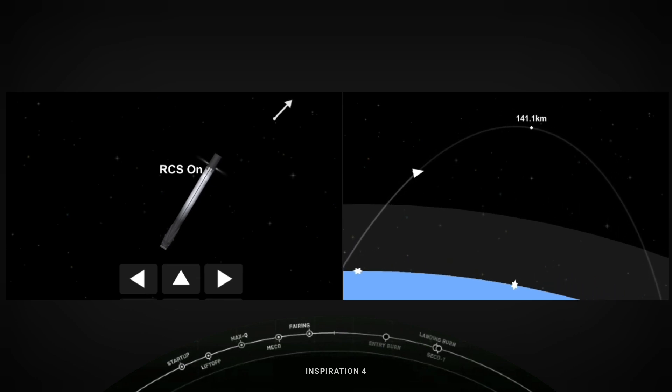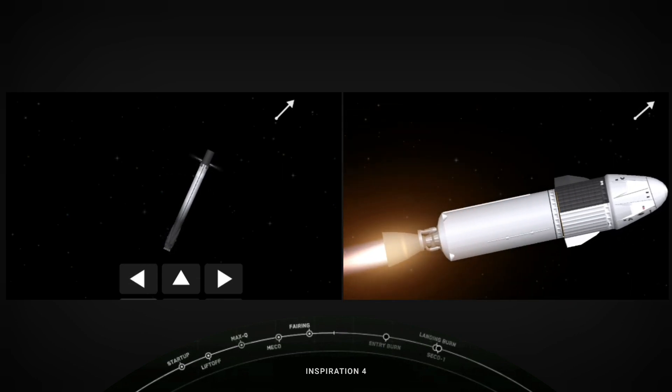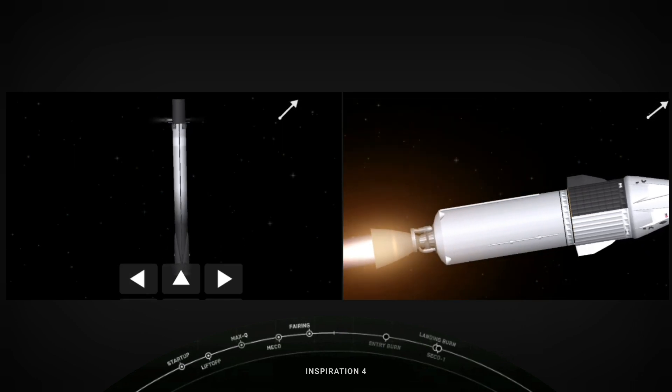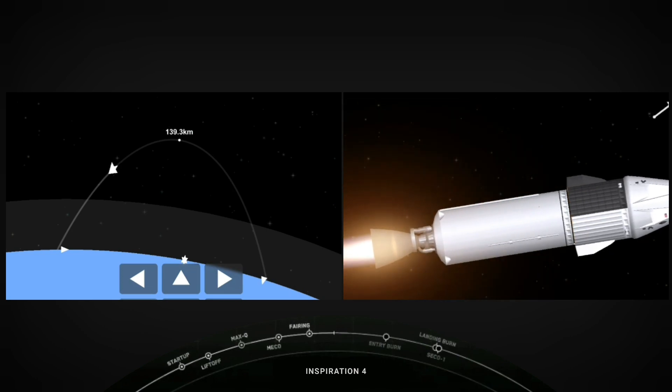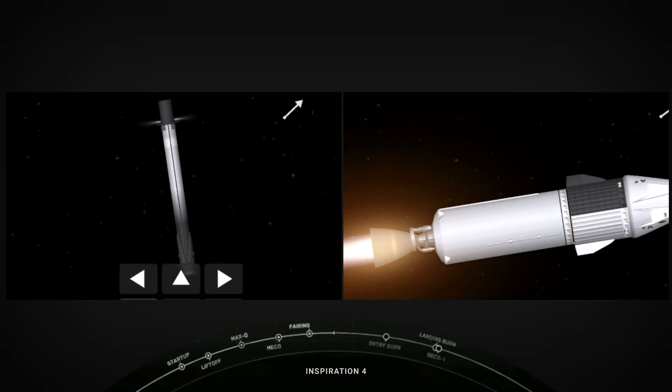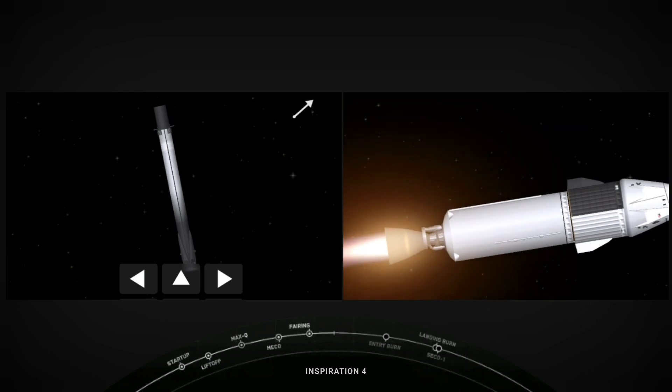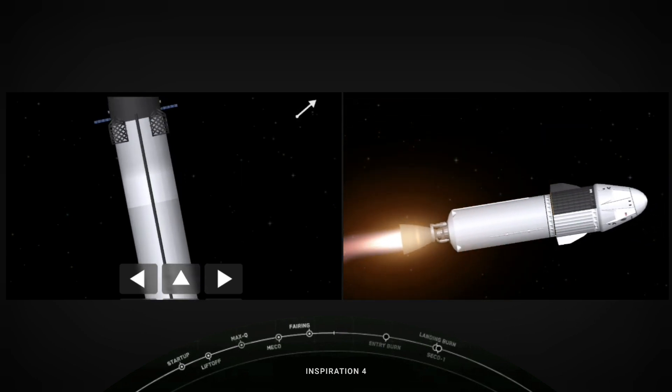You can see on your screen on the right-hand side that the second stage has ignited — that's the M-VAC engine. The crew felt another kick in G's as it ignited. Officially, the Inspiration 4 crew are now on their way to space. The first stage booster on the left-hand side of your screen is making its way back down to Earth.